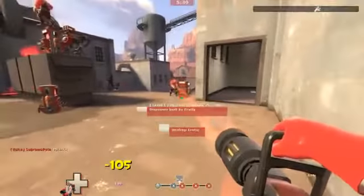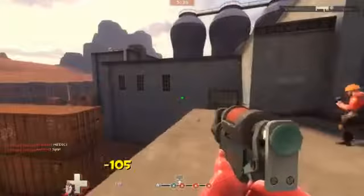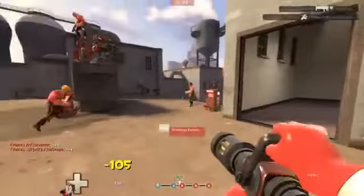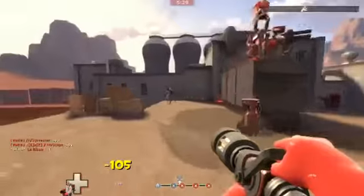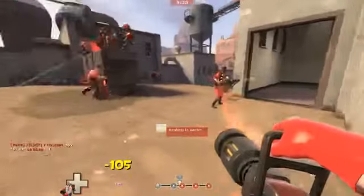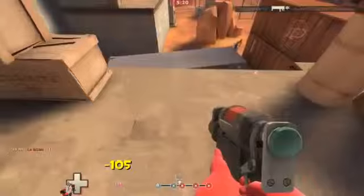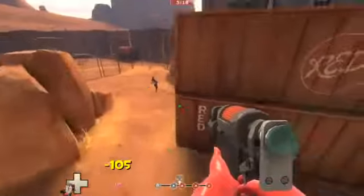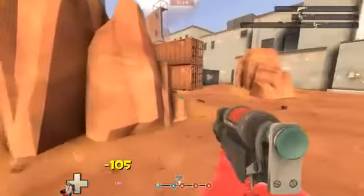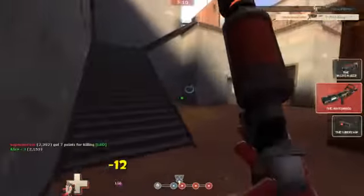Gets me towards my next Uber charge - Kritzkrieg, whatever it is. Crit ubers. Demoman, you can have some health. You were the early man giving me my first points. Someone took out a dispenser. There's some guy down here - die. Someone got him. Killed him on low health. You're not doing any damage to buildings. There's a spy - get him. Someone killed the spy.